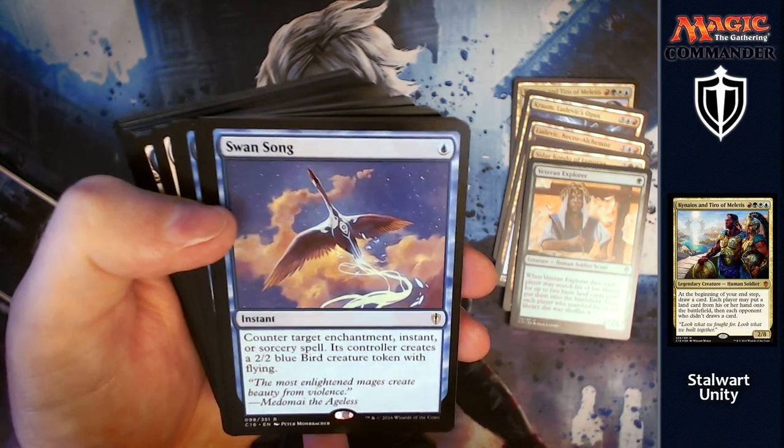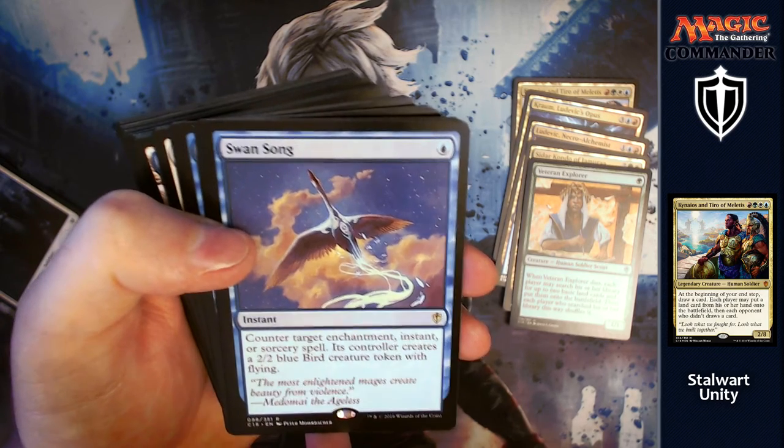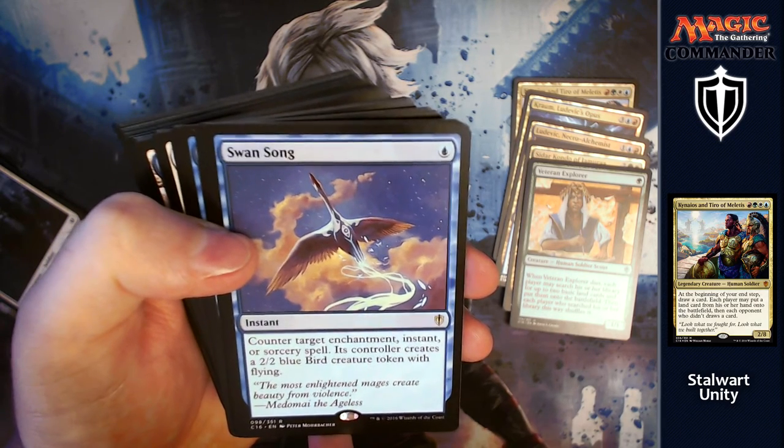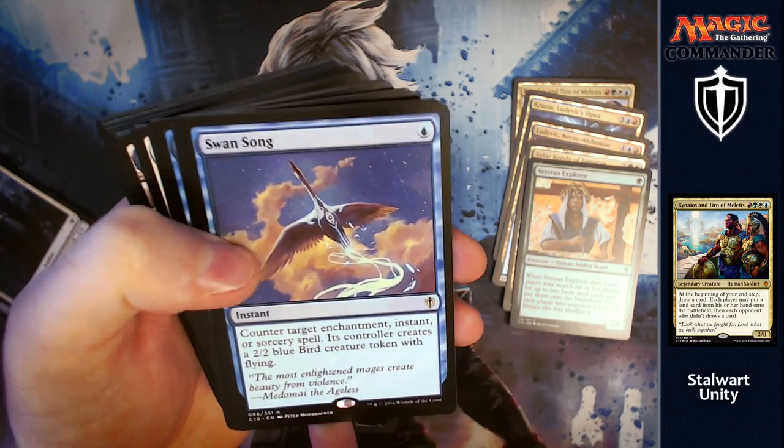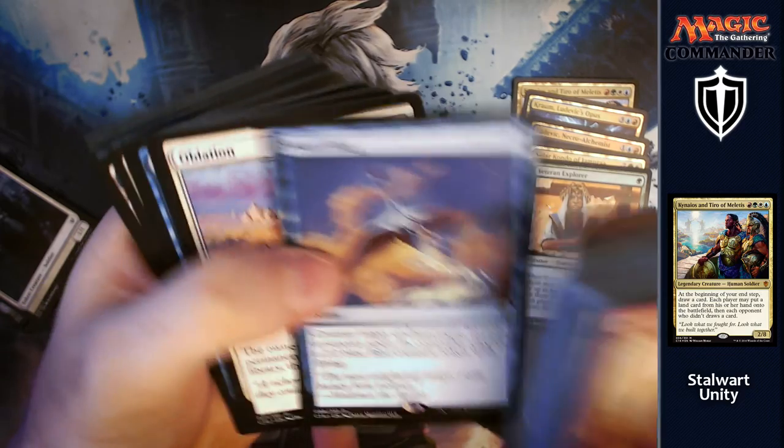Next we've got the instant Swan Song: counter target enchantment, instant or sorcery spell. Its controller gets a 2/2 blue bird creature token with flying. You might get rid of something massive of theirs, but they've still got a little benefit from it so no one's going to complain.